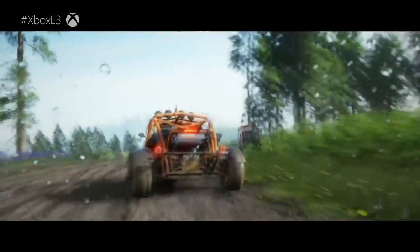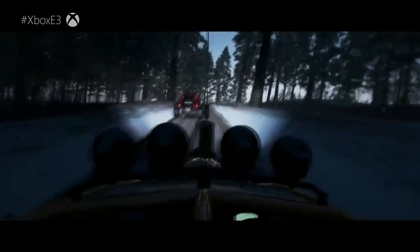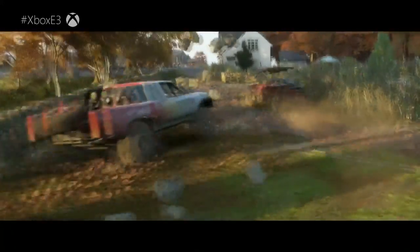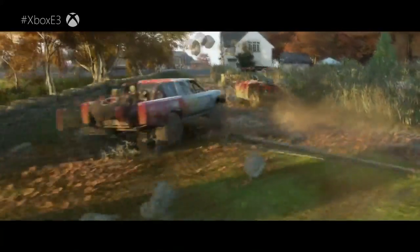Has this ever happened to you? You're going 250 miles per hour in Forza Horizon 3 trying to set a speed trap record in your Ferrari 458, and all of a sudden there's a roundabout with a very skinny cobblestone wall in your way. You go from 250 miles per hour to zero, and that skinny wall stands there like a rock. But in the Forza Horizon 4 trailer, they broke through a wall — which is good, because the most annoying thing in FH3 is hitting a tree as skinny as a fan.